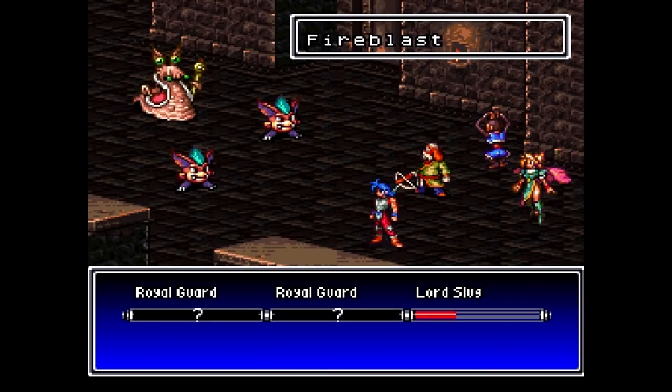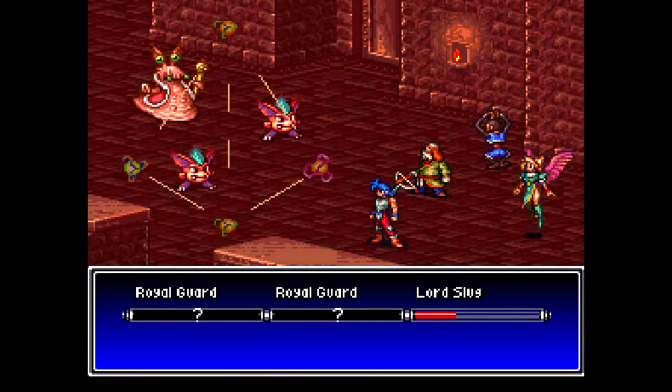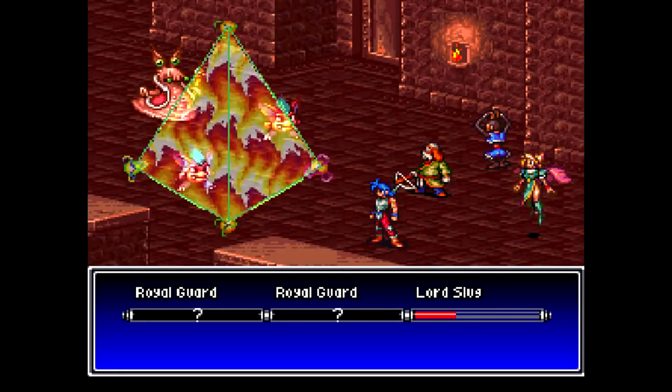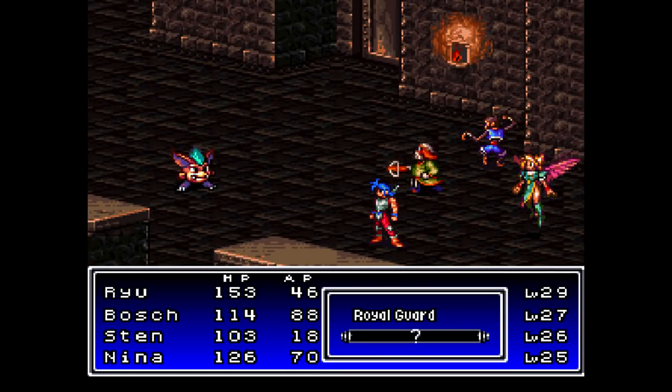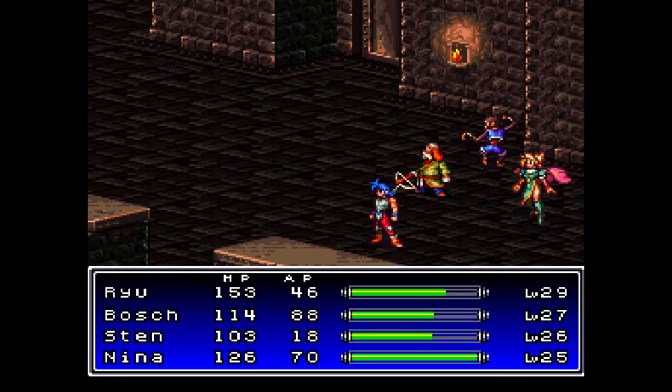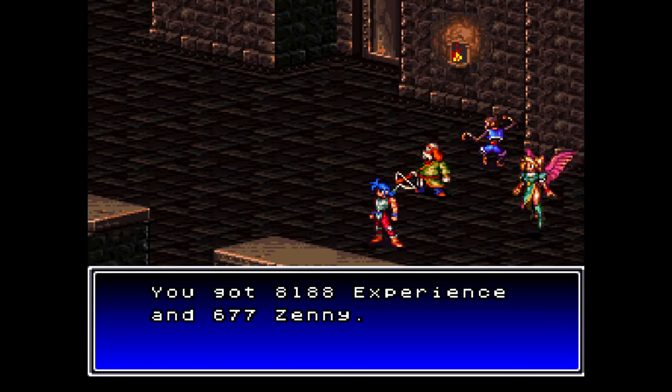What do they call it? Simoon, I think? Whatever his wind elemental spell is called. The Royal Guards are just really fast and they might run away, but they don't give experience like Metal Slimes do. Okay, we're done here — I'll keep heading back to the intersection.